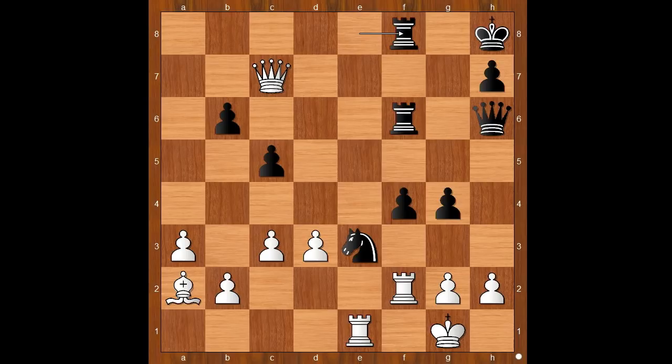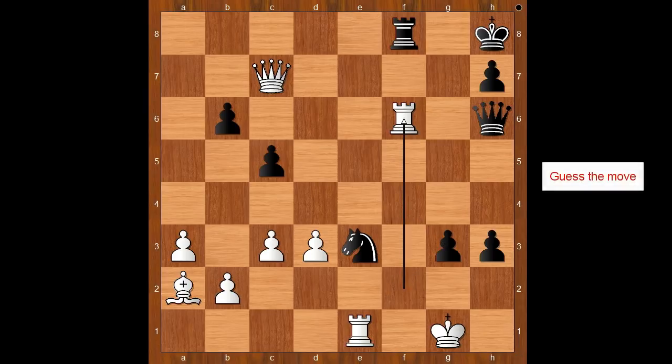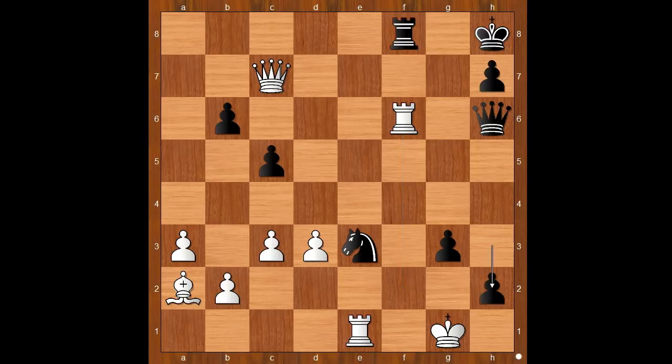Back to our game: h3 was played. Pawn takes pawn on h3, g3, f takes on g3, rook takes rook. Carlsen played h2 check, king to h1. Svidler was a good sport — he didn't resign. He allowed g2 check, mate.